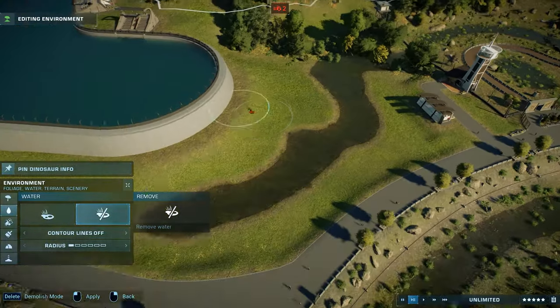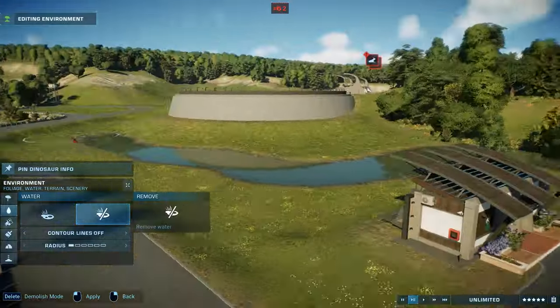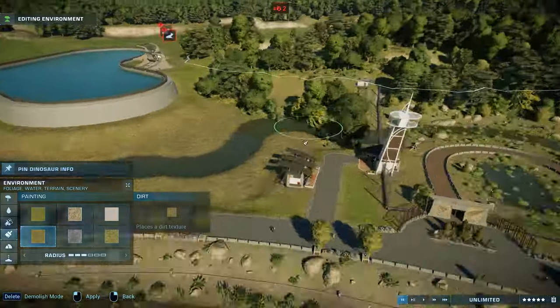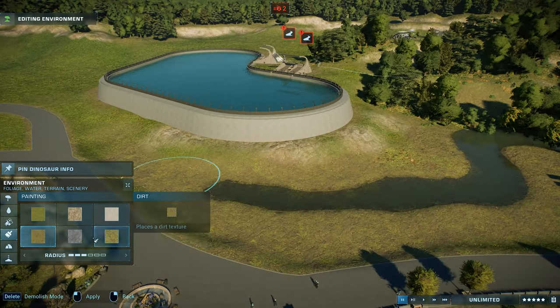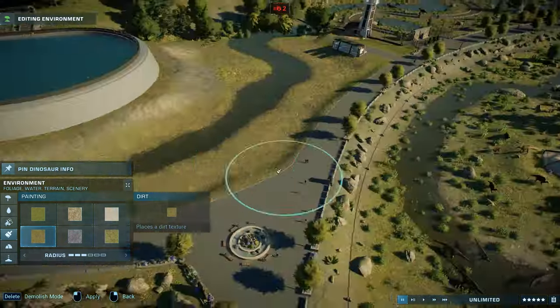Then we'll have a mixed species enclosure for the Australian species. We've been doing those for African herbivores and North American herbivores, and now I decided why not add an Australian exhibit. So we'll have the Motoborosaurus and the Minamai in one of the enclosures.